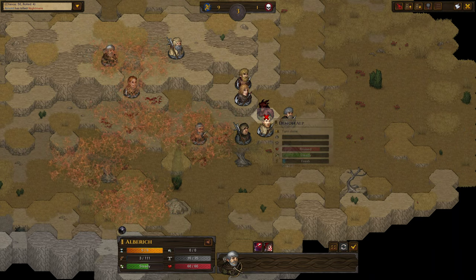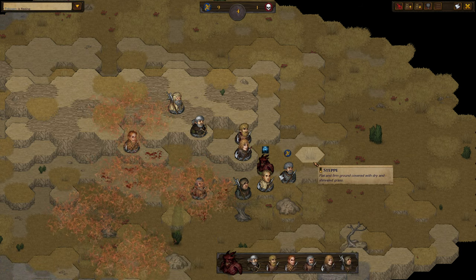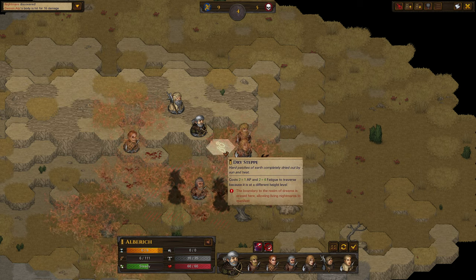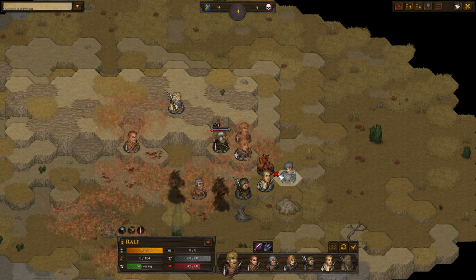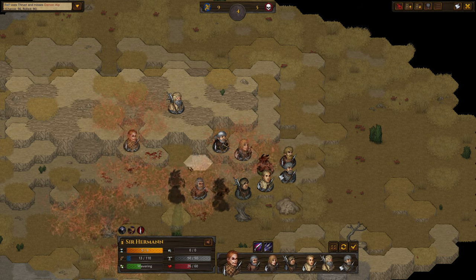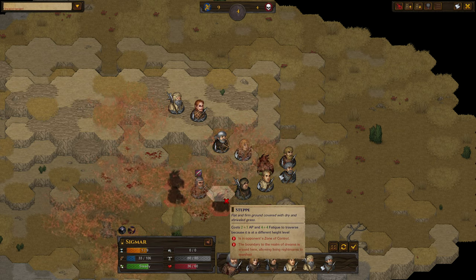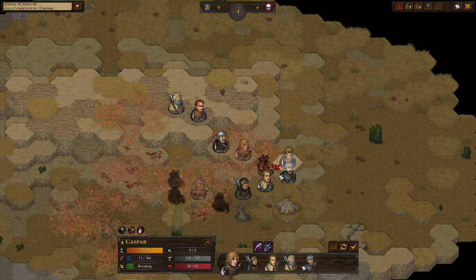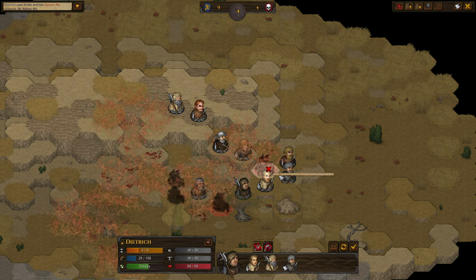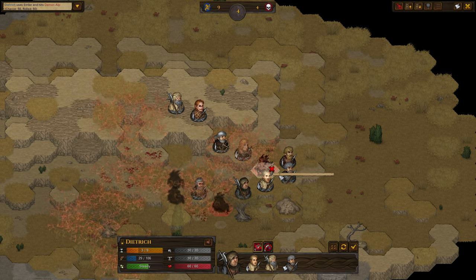We move in — this should be a fairly easy kill here. He's just going to scream, and there it goes. Now he has put himself in mortal danger. For some reason, the game glitches out when we play this scenario, but I've already killed this thing.